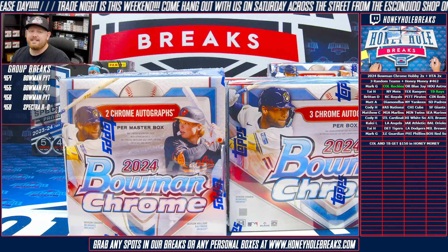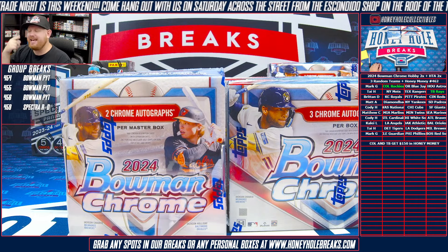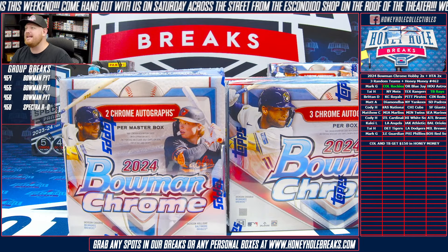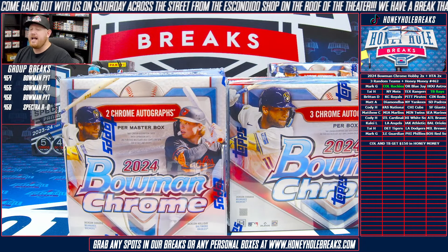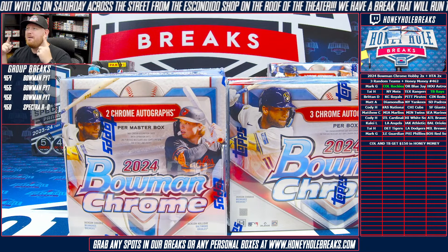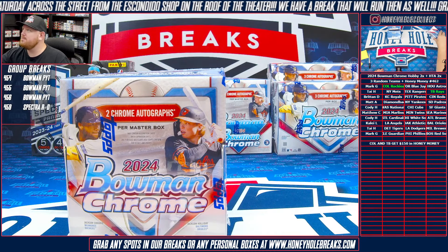Break 4622 - two boxes of Bowman Chrome hobby, two boxes of Bowman Chrome HTA, that is 10 autos, and $100 of honey money on the line. We're going to go hobby box, HTA, hobby box, HTA. Remember, if any Leo De Vries is hit - whether it's auto or non-auto or insert numbered 99 or less - I'll add a third box of hobby to this break.